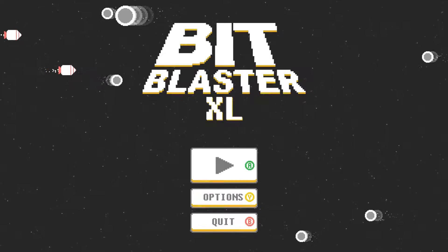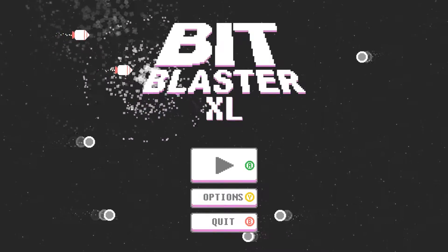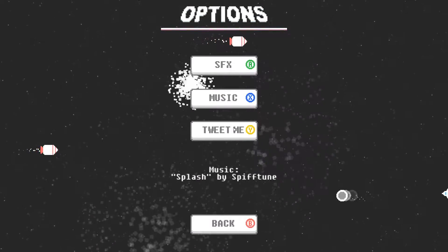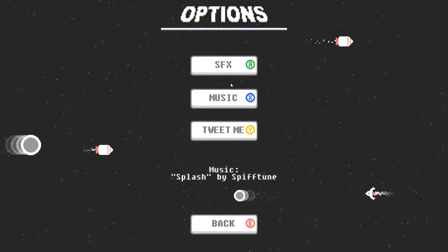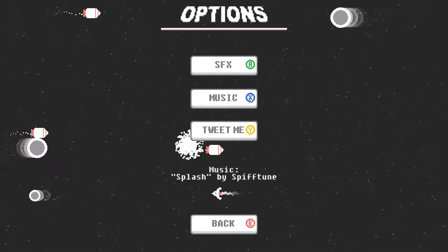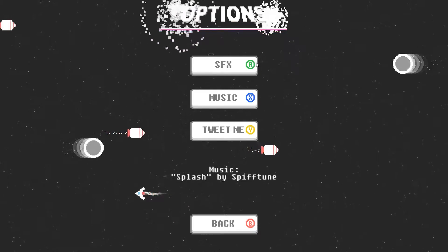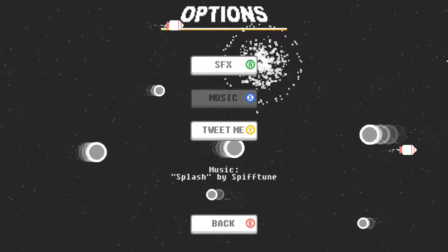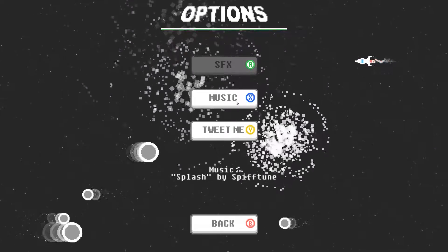It's not very complicated in its art style, as you can see in the background. We're going to look at the options first. The menu does have full mouse support and also gamepad and keyboard support. One interesting thing about the menus is that if you hit the buttons it shows it for the gamepad, but that's also the key for the keyboard — so like for music, if you hit X that's how you activate that.